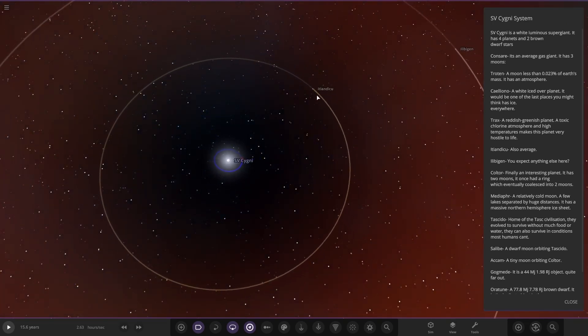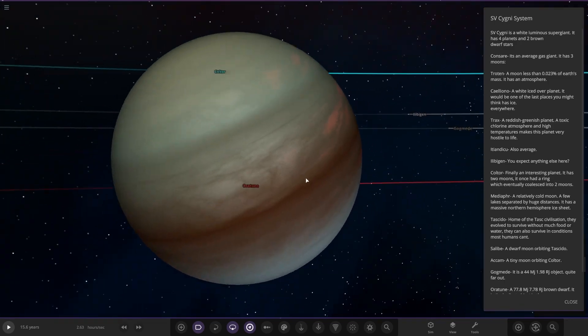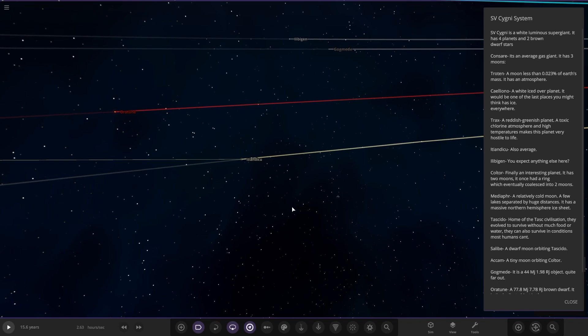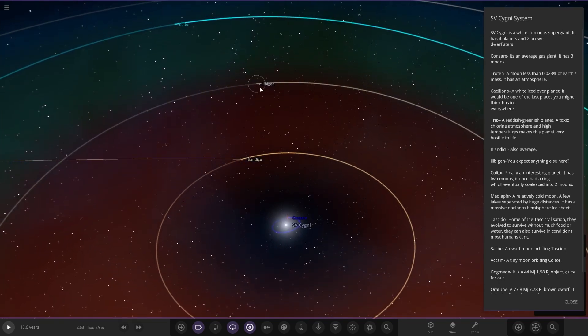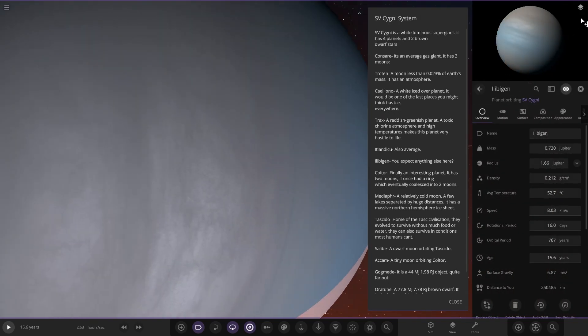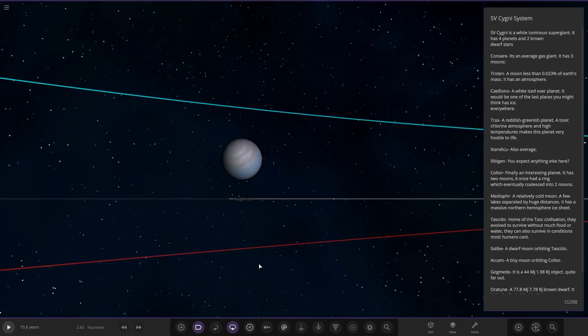So what have we got next? Next up we've got this object over here — 'average' is all that's written for it, so just another average gas giant. And it looks like the next one is again probably just another average gas giant from the description. So yeah, there you go.